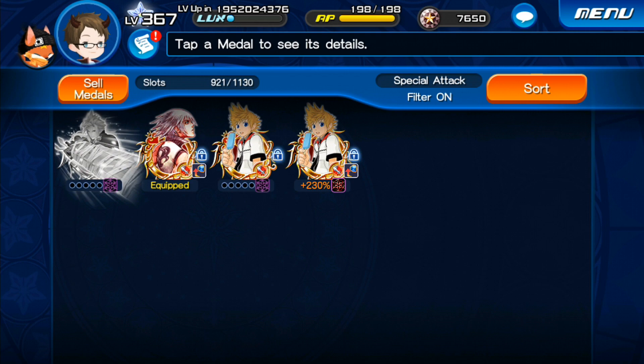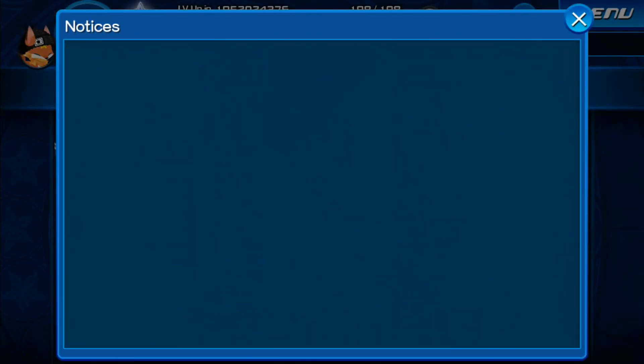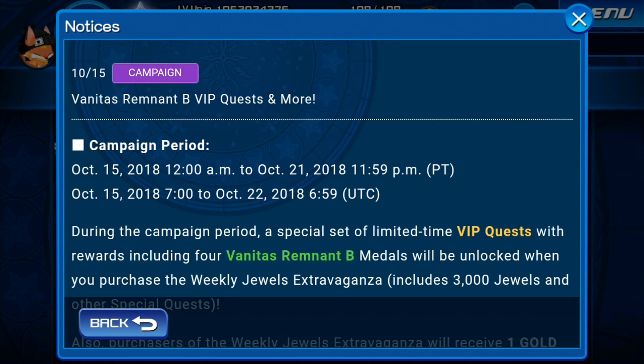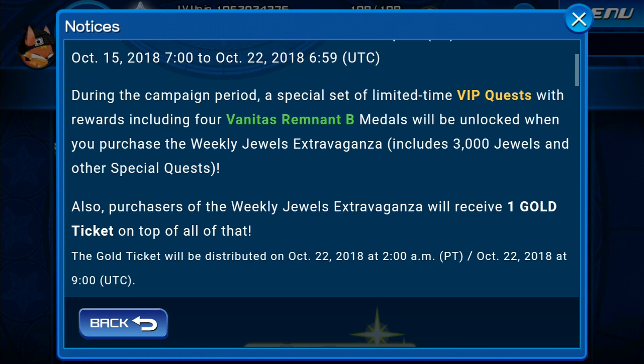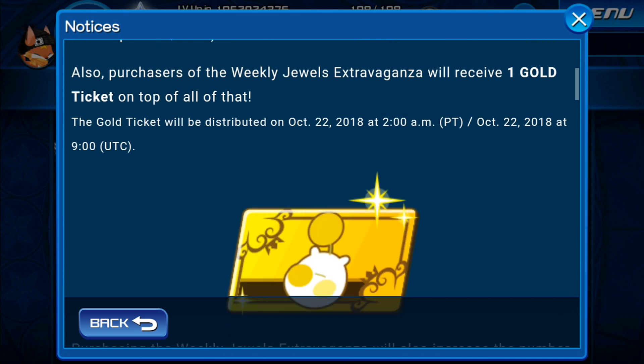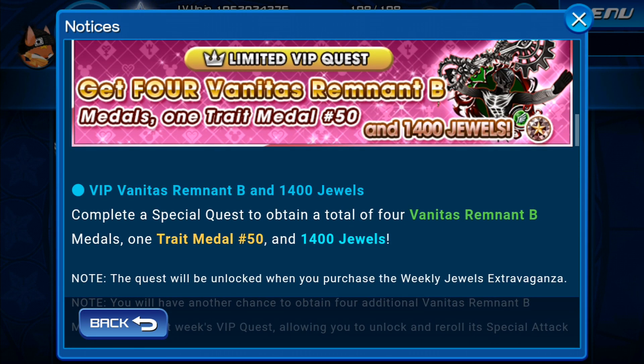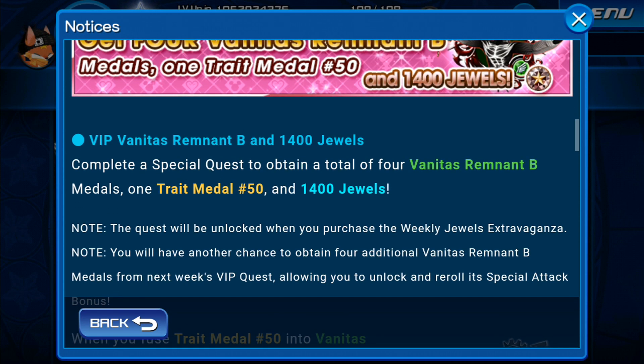But if you can see, I don't have it right now, and there's a good reason why. So if we go to notices — there we go — this banner: Vanitas Regment B VIP Quest and more. So if you buy this week's VIP, there's 3000 jewels, one golden ticket at the end of the week, then five more tries on PVP every day, and 1400 extra jewels, with a trade medal 50.